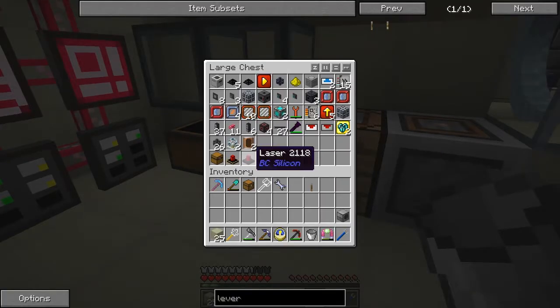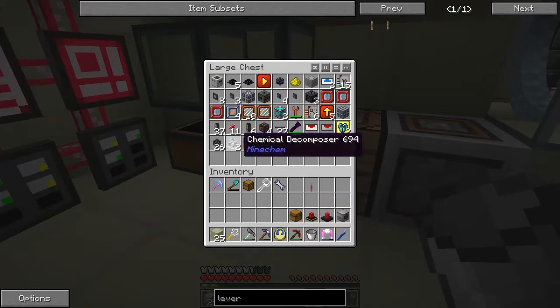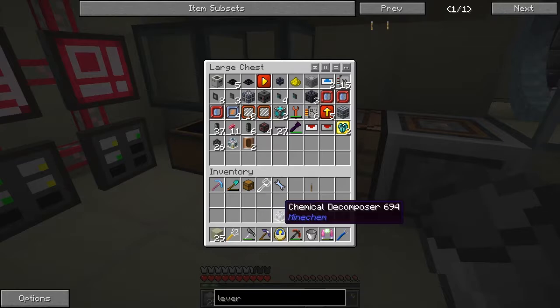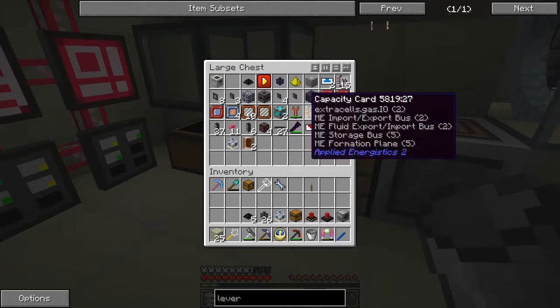I've made another fluid transposer, I've taken away a laser and I've got a second laser here which I've already put two efficiencies on. I think we can actually do that better, so I need a chemical decomposer from in here and probably some pipe.